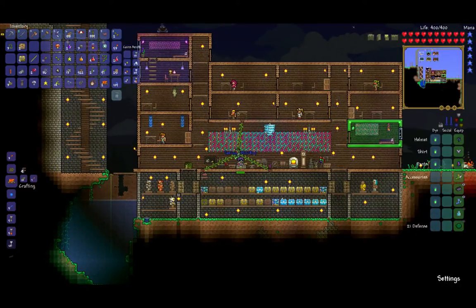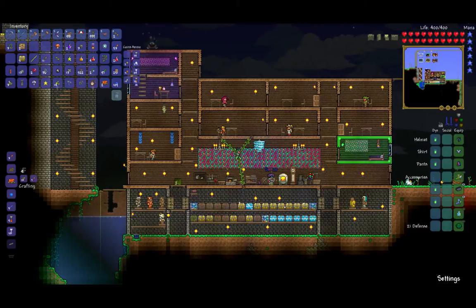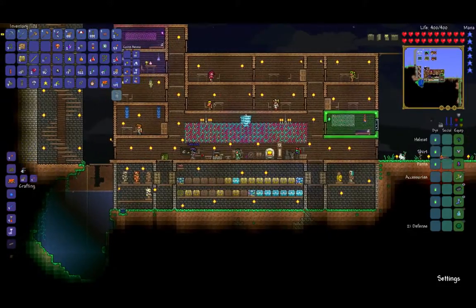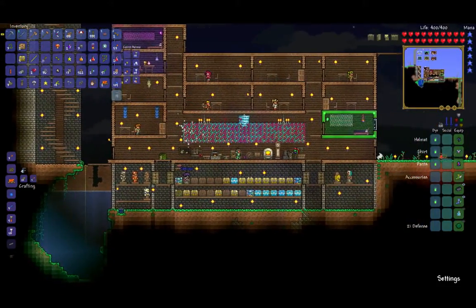Wow, that sword does twenty-eight damage! Hence my point — I kinda want that. Yeah. You have to get rid of your other grappling hook — throw it in a chest somewhere. Ah, this will make building so much nicer, especially when building in the air the way we're doing it.